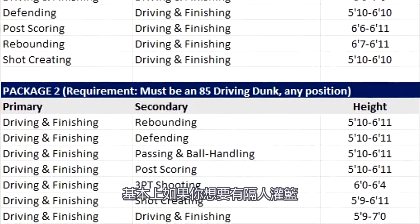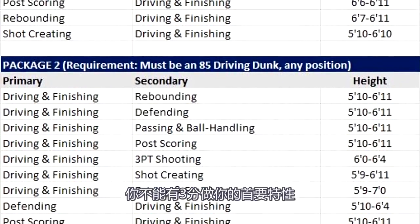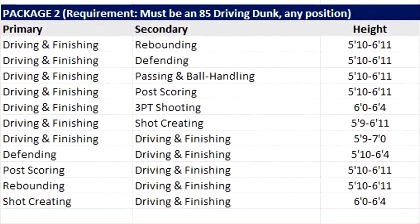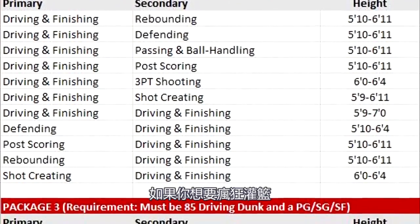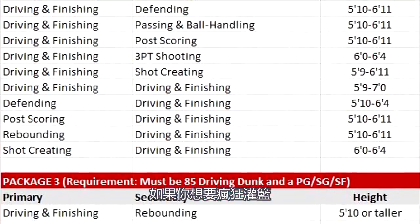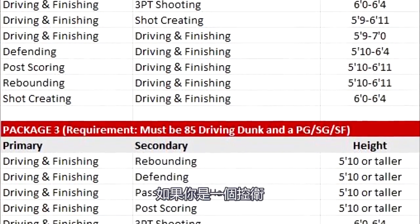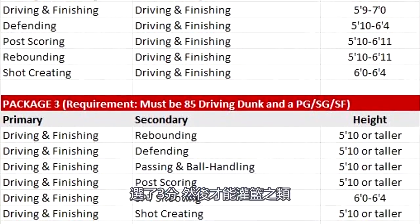So basically for contact dunks, you're not allowed to have a three-point shooting archetype as your primary build. It has to be the second if you want to be able to throw down like crazy. And then it also depends on your height, because you're going to have to be a point guard if you pick three-point shooting and you want to be able to dunk like that.